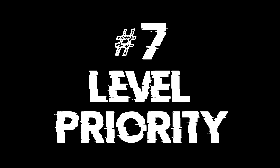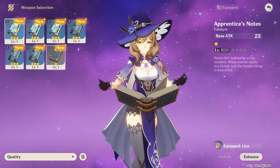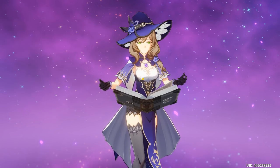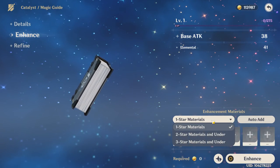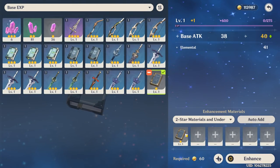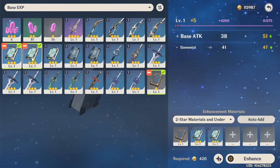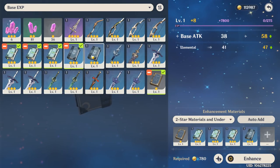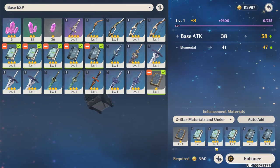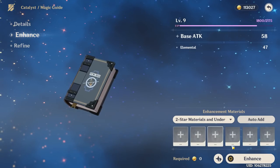Level priority. If you're stuck on deciding what to level, consider prioritizing weapon levels first. It's really important to level everything somewhat evenly — dungeons require an average level from your party. For example, if your main character is level 50 and the others are level 2, your average level is about 14, which won't allow you into a level 20 dungeon. On the other hand, leveling your characters first while wielding a level 1 weapon isn't effective either. So prioritize weapon leveling over character leveling, but also try to distribute it evenly unless you exclusively play a single character.